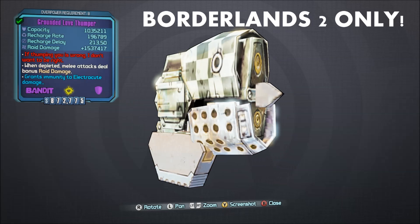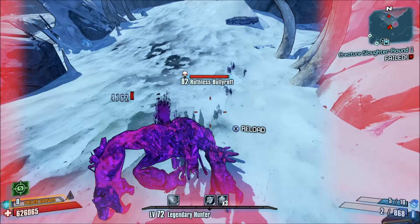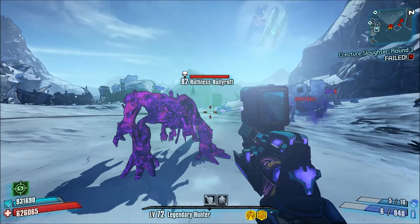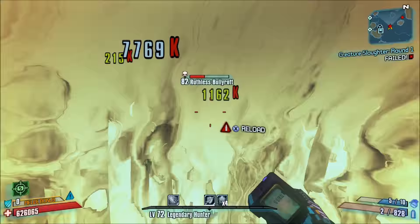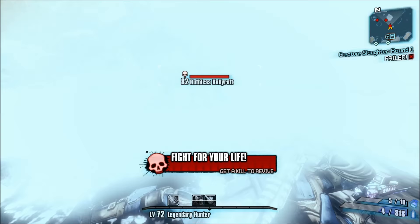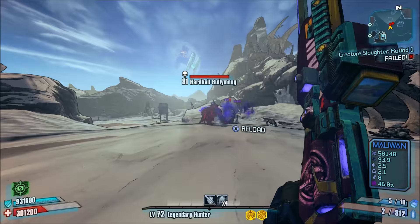Number 6: The Love Thumper. Despite its looks, the Love Thumper is a Bandit roid shield — you'd actually think it's a Torg shield thanks to its checkered aesthetics. In my opinion, while it isn't the best roid shield for co-op or in terms of raw damage, it's ideal for single-player. It also has a very long recharge delay, so you don't have to worry about the shield recharging mid-battle and losing your roid damage. It's a bad weapon for co-op because the novas it emits can damage other players. Some in the community recommend having both a Love Thumper for single-player and another roid shield for co-op. It's not the strongest roid shield in the game — that title goes to the Hide of Terramorphous — but this is a shield all melee characters should have.